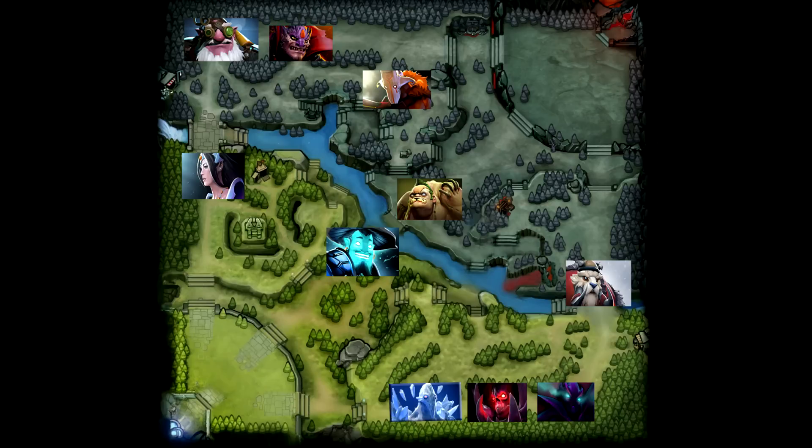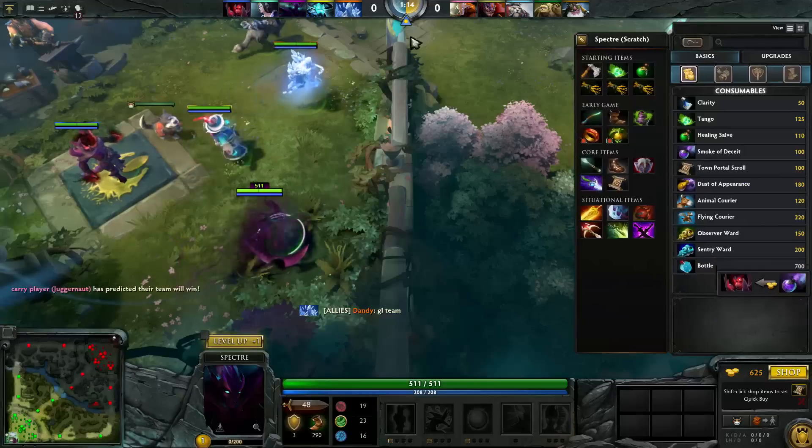Looking at the laning, we are doing a safe tri lane with no jungler, while they are doing a dual lane with Juggernaut jungling. This means that they have a greedier lineup, and if we play too passive, they will most likely outfarm us. We have to at least kill Tusk in our safe tri lane, or the supports need to smoke and kill Pudge mid.